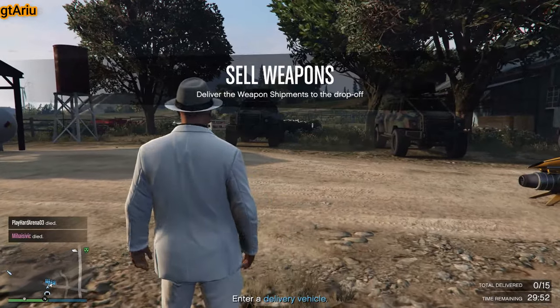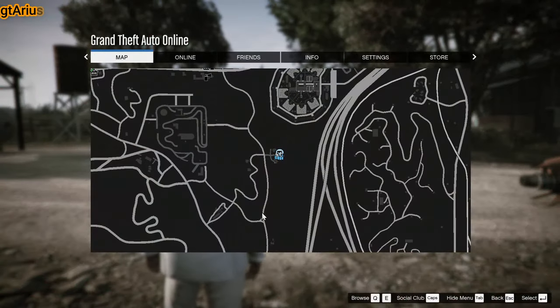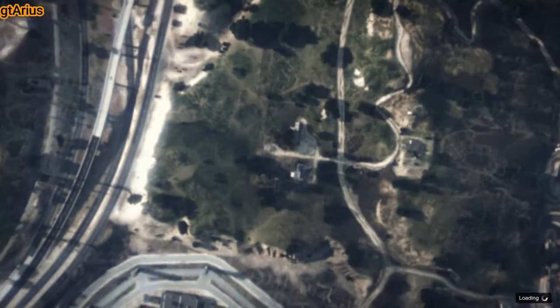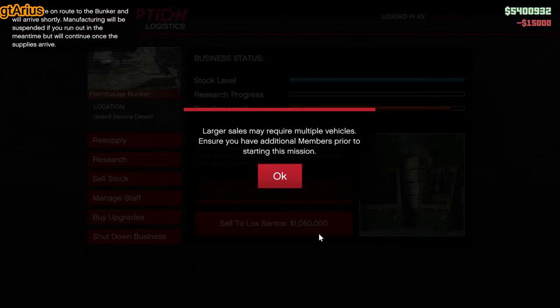3 insurgents, 5 drops each, 15 drops in total — not good. Just change session and you will lose only a little of your product, which can be recovered in 15 to 20 minutes.